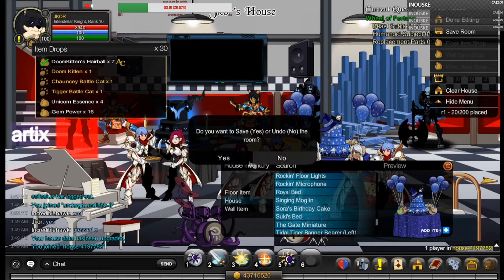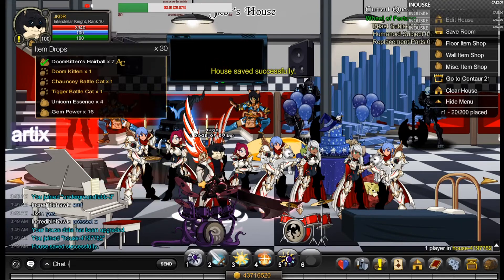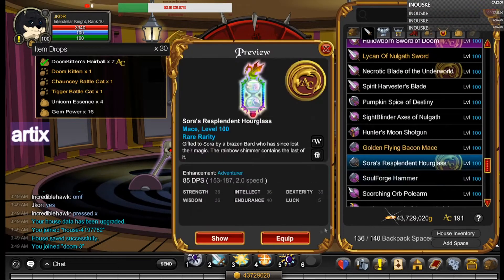And here we go. After that, let's go to the house. Let's try our luck — we have the magic SD. We get Alex, but we got this — that's pretty cool.